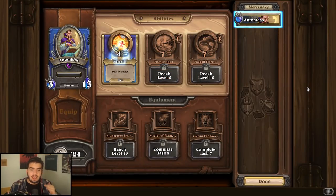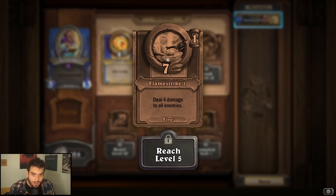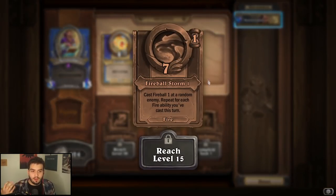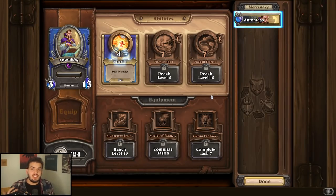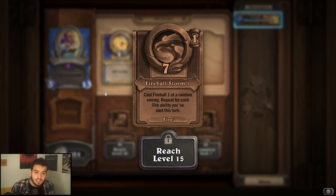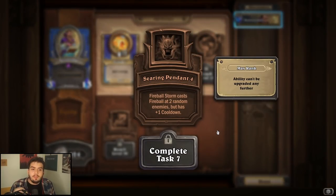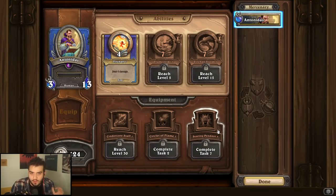Next is Antonidas. Generally speaking, a lot of his upgrades aren't inherently that great because upgrading Fireball just increases the damage, upgrading Flamestrike just increases the damage, and same for Fireball Storm. I feel like it's just the safe option to go for Fireball — it's probably going to be the thing you use the most. Fireball Storm could be very good in a fire composition. For equipment, Cindercore Staff is just good; it makes Fireballs do more damage. The Pendant could also do a lot, but you don't have to upgrade it, so Fireball is your go-to for Antonidas.